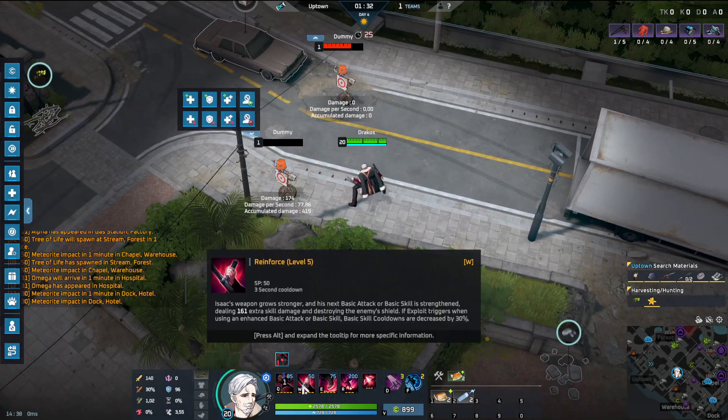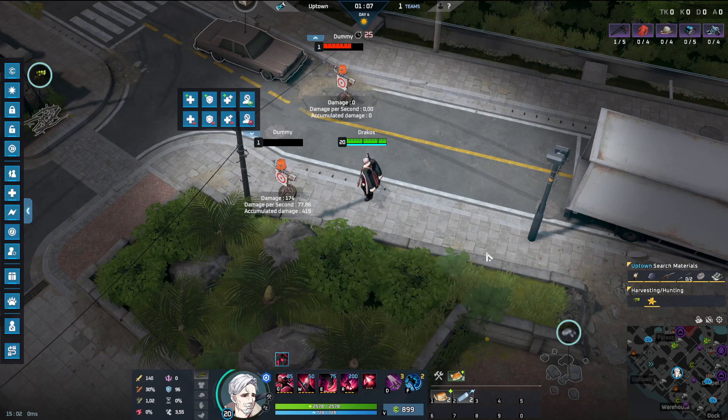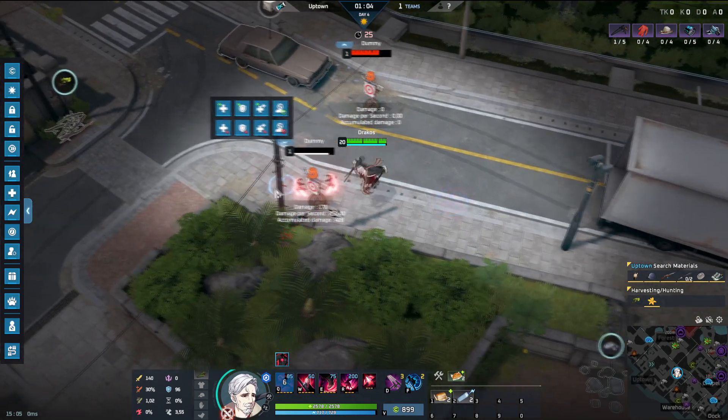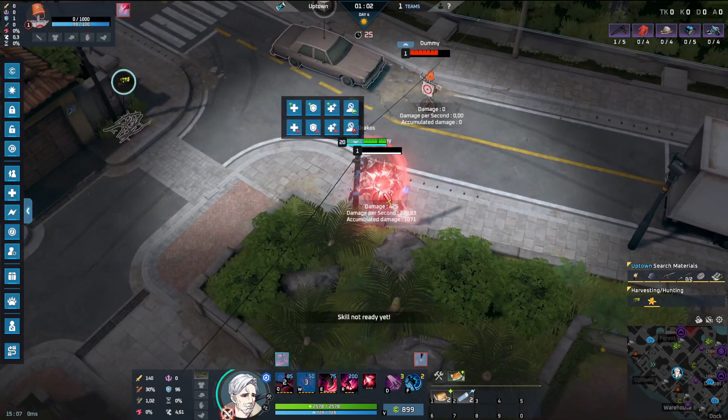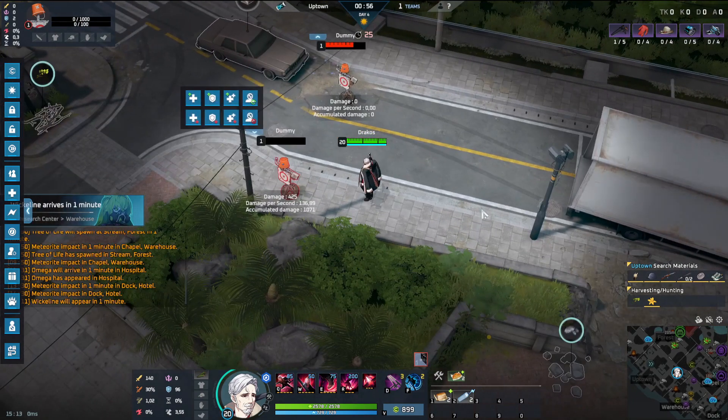His W is called Reinforce. He empowers his next basic attack, dealing extra damage and breaking any shields the enemy may have. If you time this ability with the fourth basic attack from his passive, the cooldown of your other abilities will be reduced. As you can see, it got reduced — you get a 30 percent refund, which is really really good.